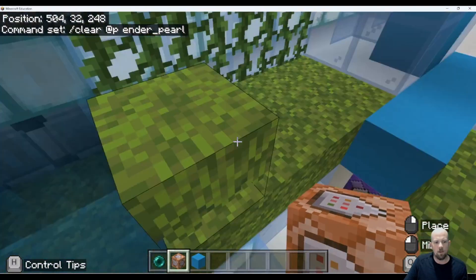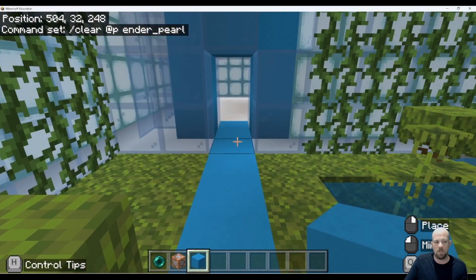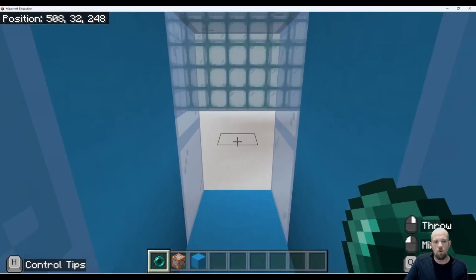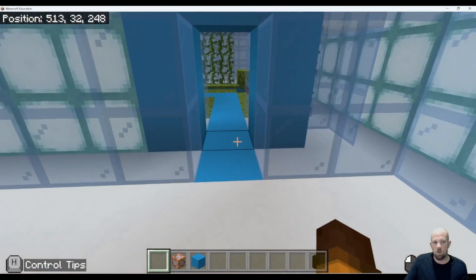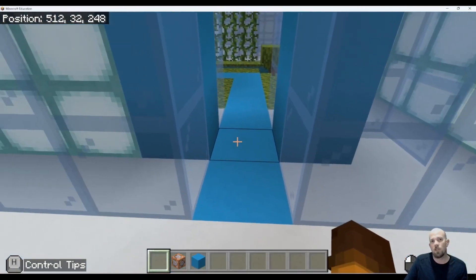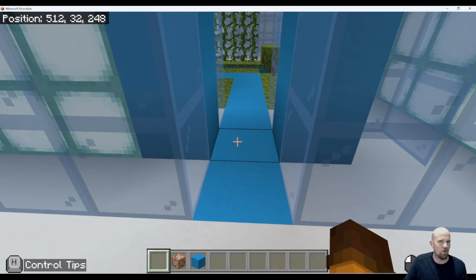Let's test this out. We're going to tidy that up so you have no idea it's there. I'm holding an ender pearl right now, and then I move through — and it's gone. It gets taken out of my hand and disappears because I walked through that testfor position, which activated the redstone repeater and set off the command to clear out the ender pearl I was holding. It's a cool one especially when set up with testfor — people have no idea it's happening. Hope you enjoy it, we'll see you again soon.